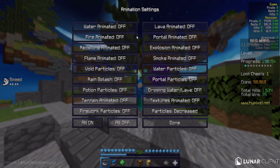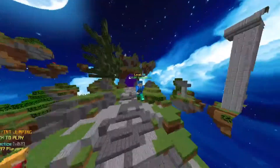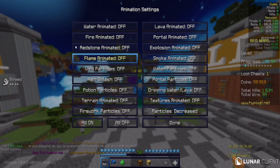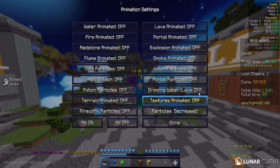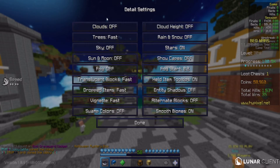Animations are a big one. Turn off Water Animated, Fire Animated, and Redstone Animated — just turn off all the animations on the left side. Turning off these small animations will really help your FPS a lot. For Particles, set this to Decreased — that's the best option in my opinion.